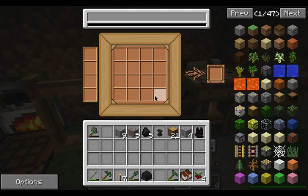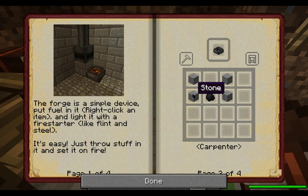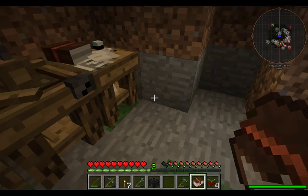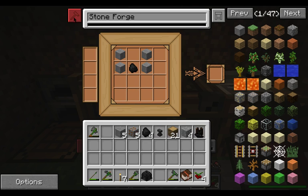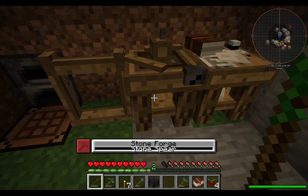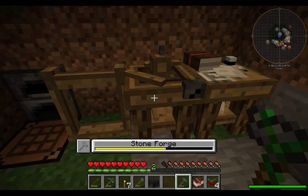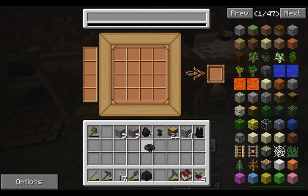Of course, we will need a forge. That is two stone on each side with a piece of coal in the center. And it takes the hammer. The hammer is a very important item — you're going to be using it a lot. Stone one, especially for the moment.